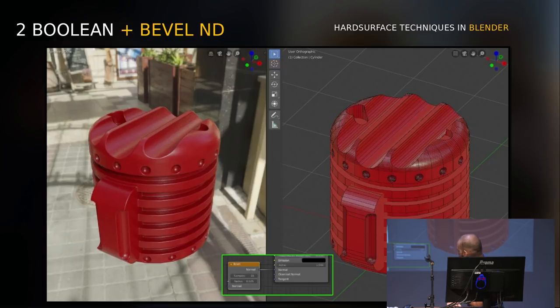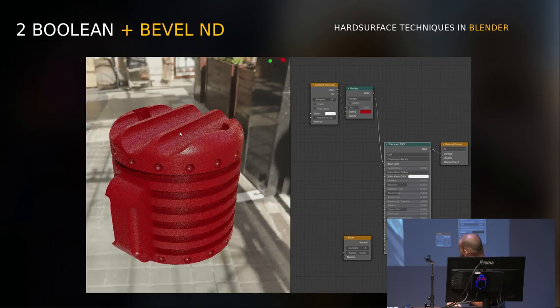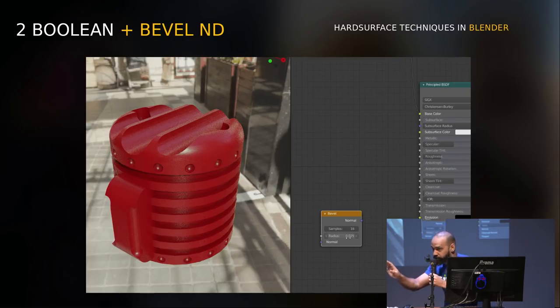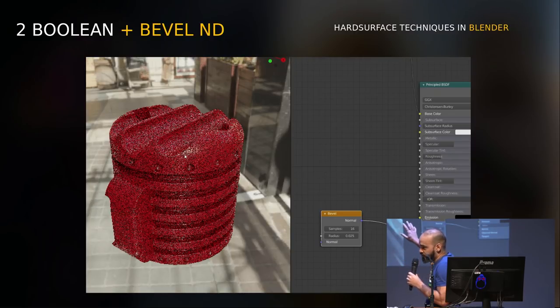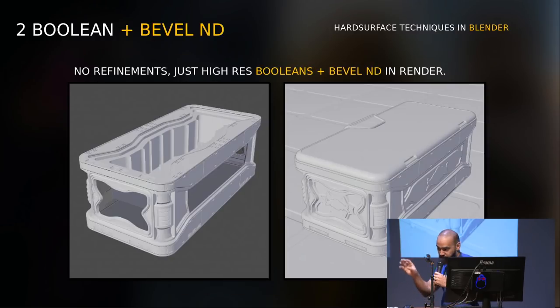You may think this isn't necessary, but when you work with game design — in Brazil many game designers don't know how 3D apps work. They don't understand. They need to see exactly what you are doing, exactly what you are saying. So the prototype needs to be almost very close to the final mesh.